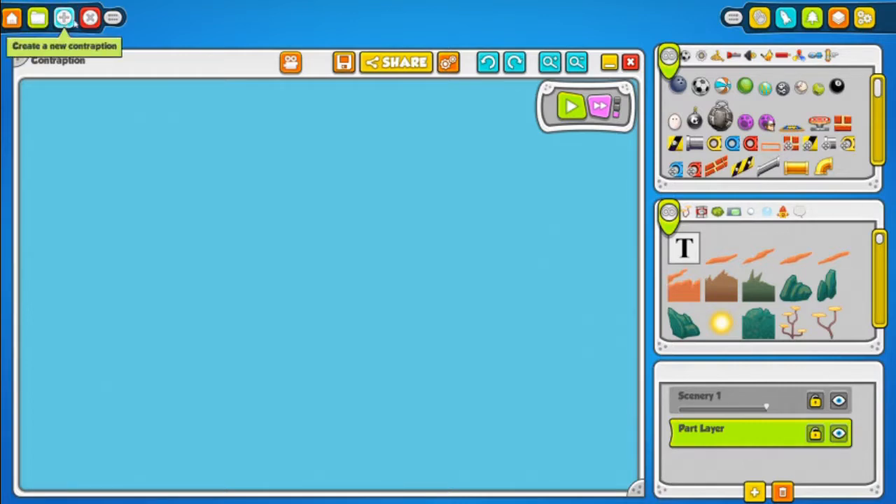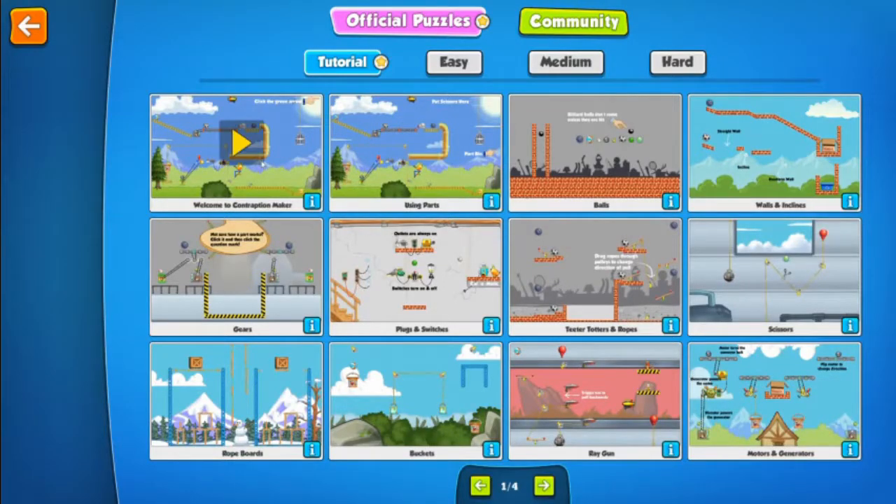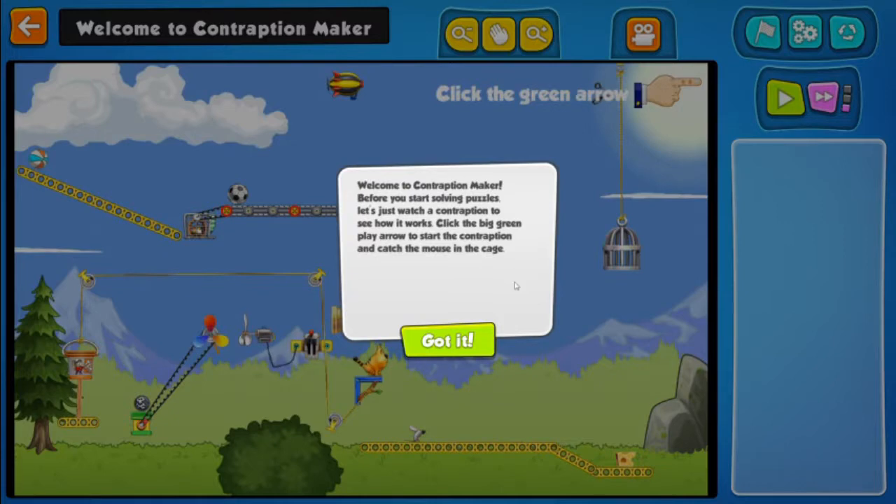Create a new contraption. Let's go into Play mode. Welcome to Contraption Maker. Before you start solving puzzles, let's just watch a contraption to see how it works. Click the big green play arrow to start the contraption and catch the mouse in the cage.